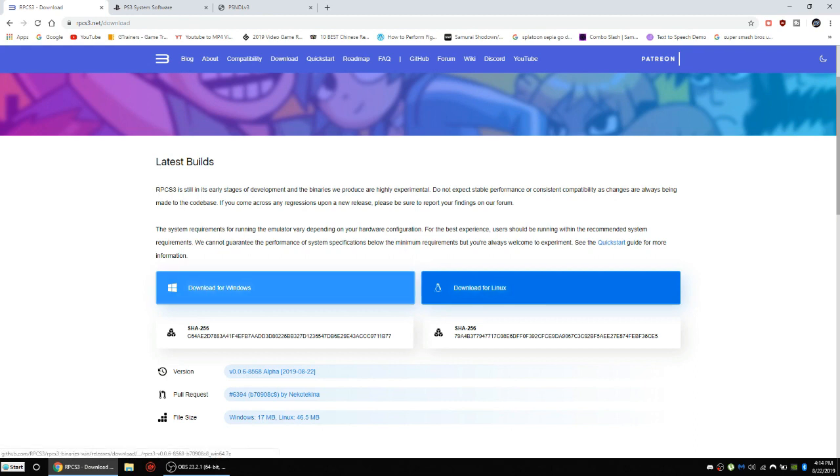You're obviously going to press Download for Windows, and you're going to need a compressed file opener like WinRAR or 7-Zip or any similar type of program.